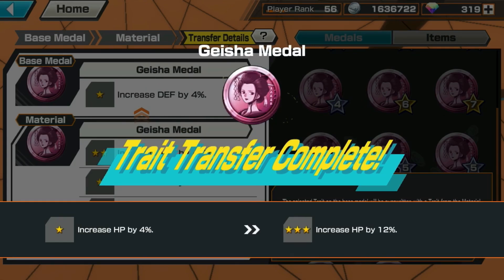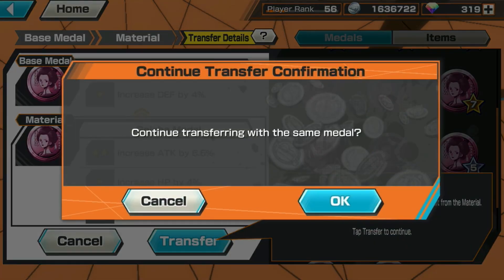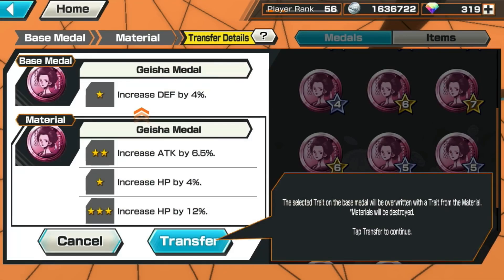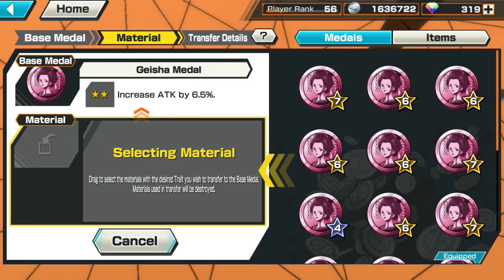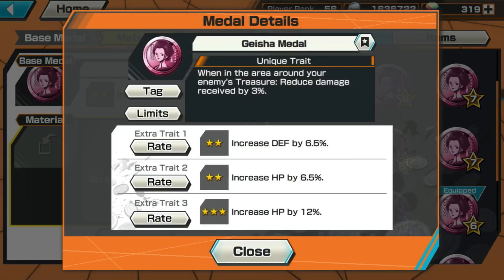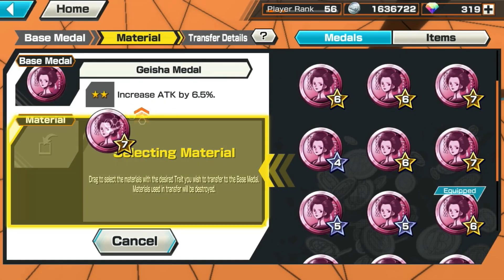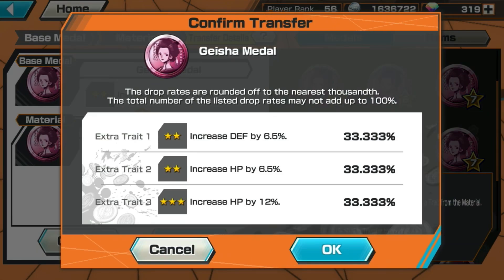We did it — yay! You don't want to press Retry here, press Confirm because you like this result, then Continue. We still have this two-star to be replaced with a three-star. Press Override and choose 12% HP again — I think it's this one, this one, or this defend. Yeah, here we go, replace it and transfer. Bismillah!